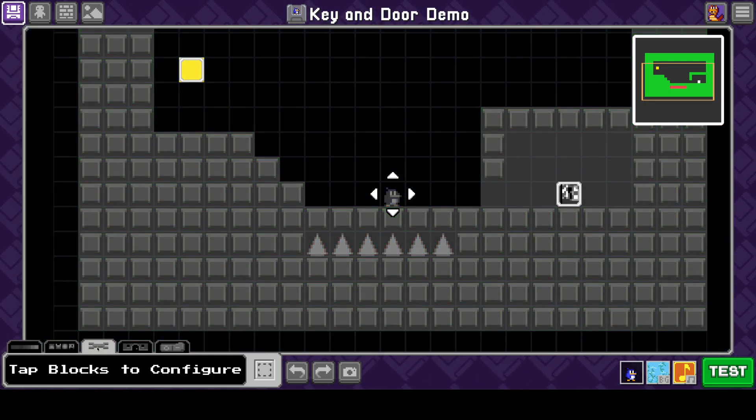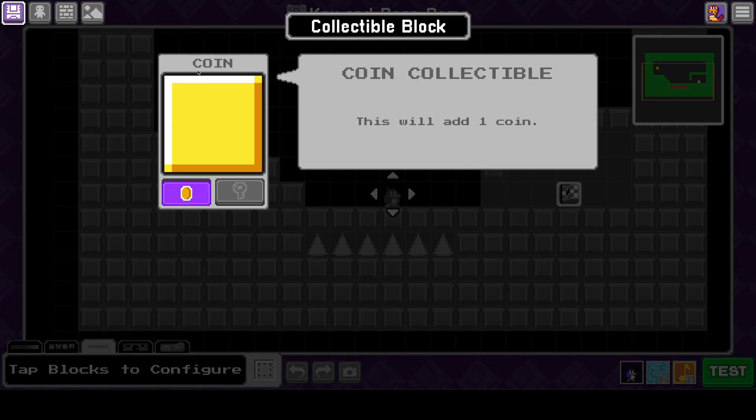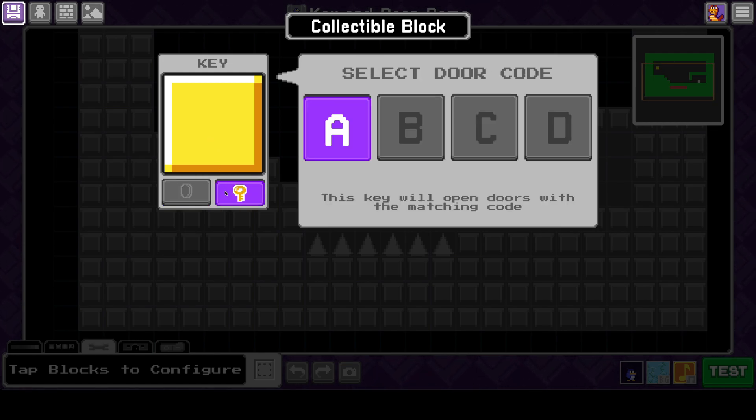I'm going to hit the configure tab and you'll notice now that that yellow block can be configured. That is completely new to Bloxels — we have never had yellow blocks be configurable. You can configure your coins now. If you click on it, you can see it's just a coin. There's not really anything crazy here. Maybe you could set an amount that a coin could be worth, but that's not the point of this update. The point is the keys.